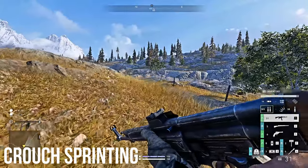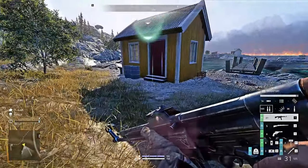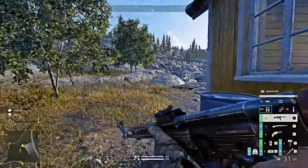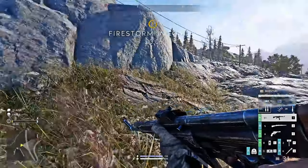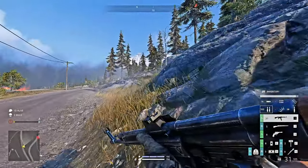Try to only sprint when you're crouched. Firestorm footsteps are really easy to hear and they make more noise when you're standing up and sprinting. Crouched sprinting will also make it easier for you to hear others nearby, because it makes the volume of your footsteps lower in your own speakers or headphones. Generally, I'll only sprint while standing when I'm trying to outrun the Firestorm itself.